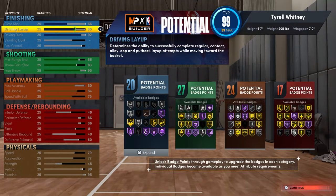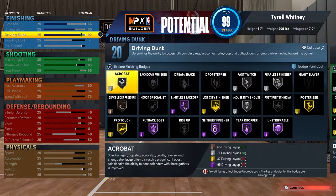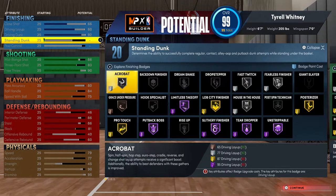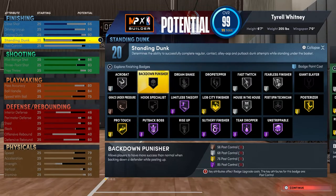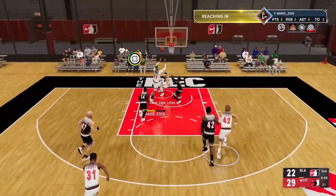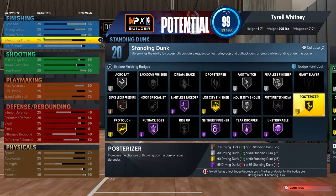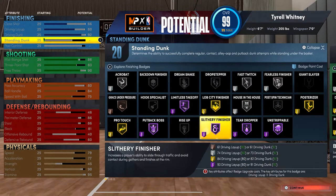For finishing: my close shot is a 66, my driving layup is an 80, my driving dunk is a 92. That 92 driving dunk lets me boom out everything and get all the badges I need. You also get 20 finishing badges — trust me, 20 finishing badges is more than enough. You can get away with 15, but 20 works perfect, and as y'all can see I boom everything.